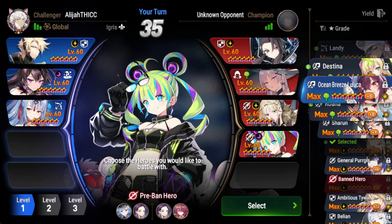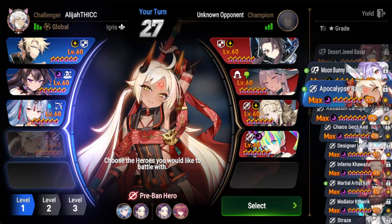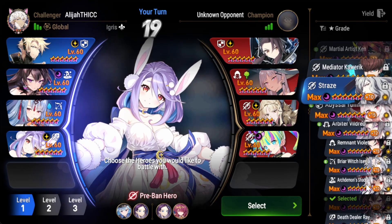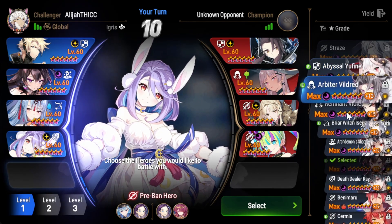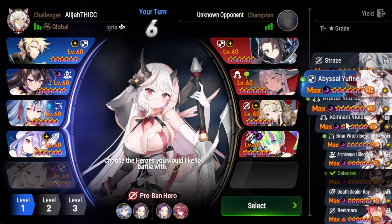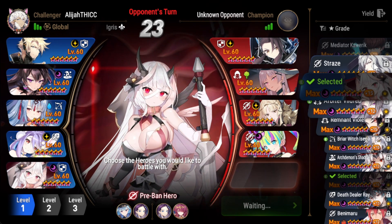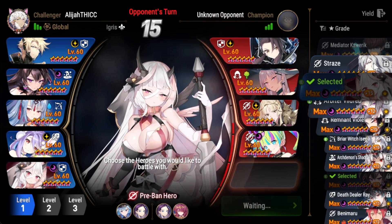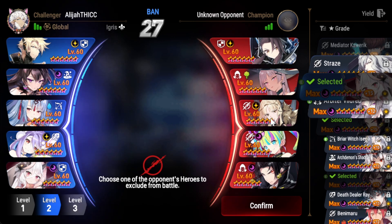I kind of want to pick Abyssal Yufina but if they ban her that could be bad. They could pick Aiden and then I just have to deal with C. Lilias. They ban Bunny Dom — I think they're pretty set. If they pick Aiden and ban Bunny Dom they're in a good spot. They pick Rylid, which makes me think they're not banning Aiden — they're banning Lua. So if they ban Lua, what do I not want to deal with?